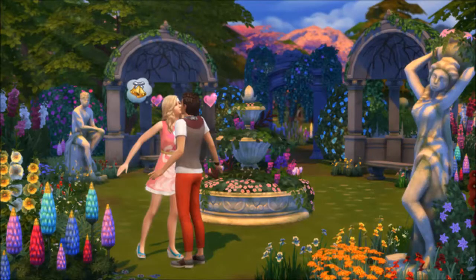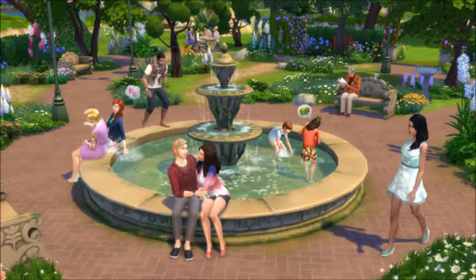This stuff pack includes two new gameplay items: a fountain and a wishing well, which you can see in the screenshots in the background. It comes with new clothing, decorations, and all that kind of stuff. At first I was like, really — more garden stuff after Perfect Patio? But it's actually really different. It's got a bunch of new flowers, terrain, and I think it just looks really good.